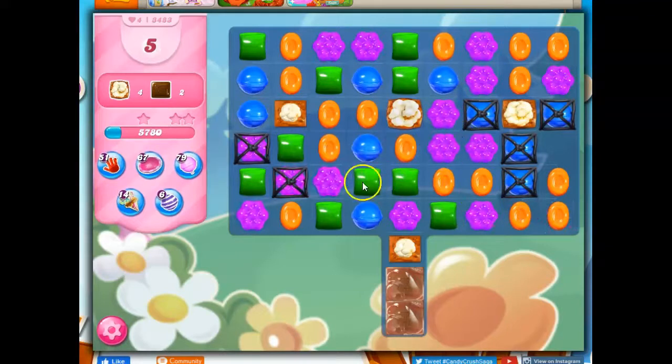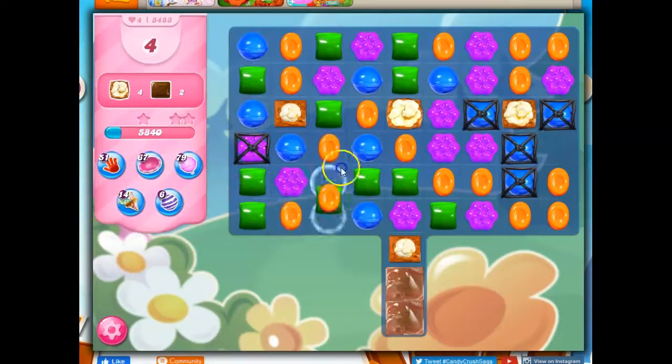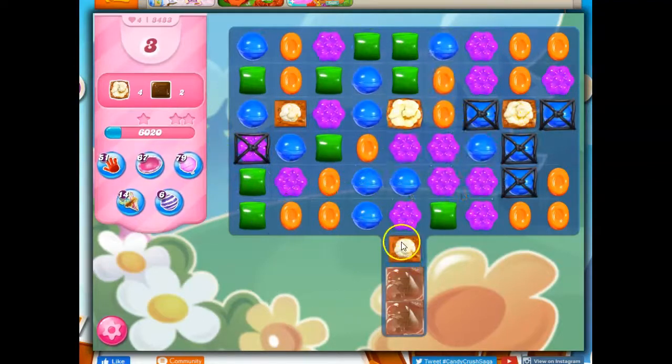I'm trying to cascade into some success here. I only have 5 moves left, and each of these need to be hit 3 times. I was trying to focus on this one here, and I haven't gotten it at all — I've gotten the one above. If I do this, maybe blue can drop in.